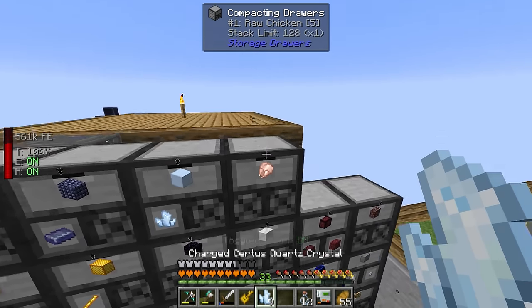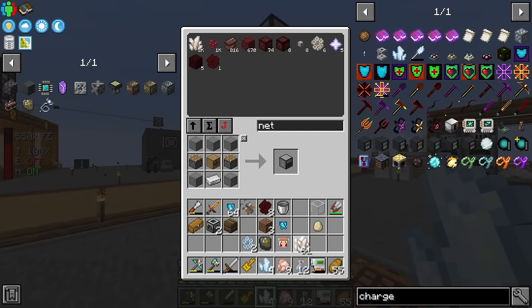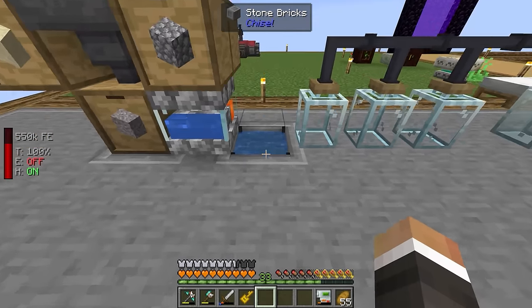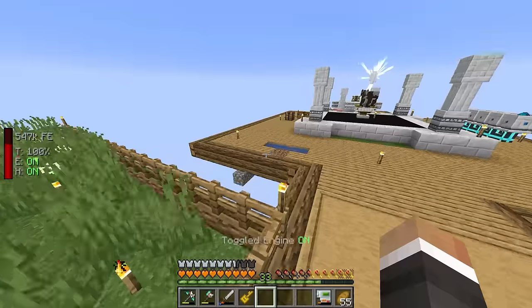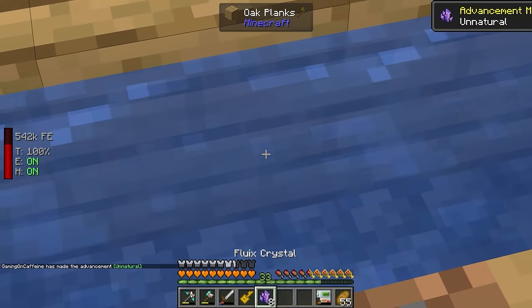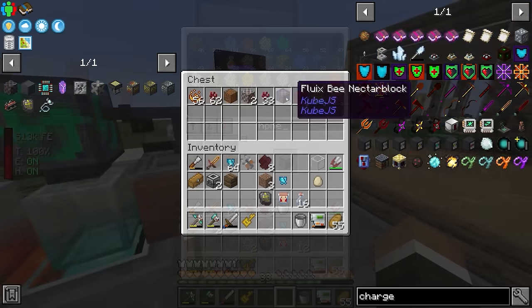They got picked up by the Strano, so we'll do it over a different puddle of water. Stepping back, all three combine into fluix crystals. We craft those into fluix blocks, then with one more bucket of honey we get the fluix bee nectar block. Over in the breeder area, we almost have one fluix bee - the bee box is so slow compared to in-world breeding. We need two, so it's probably better to just do it the old-fashioned way.